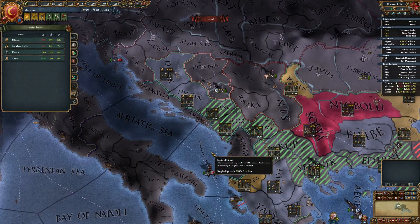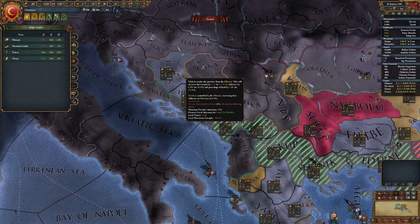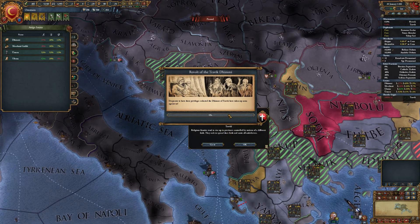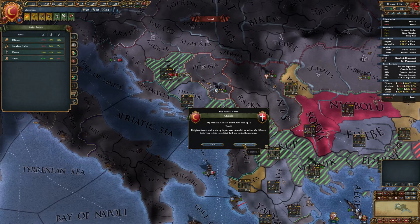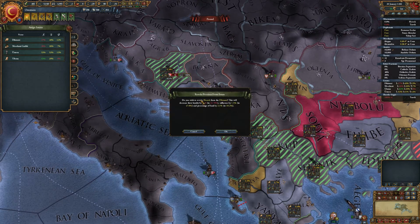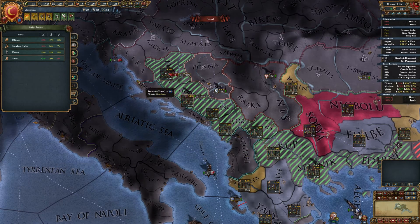One year has passed and now we can revoke those two provinces from Dhimmi. Let's do it — the first one. As you can see there is revolt already; they have risen up. And let's do the second one also. Now you have two rebels and they are Catholic rebels.